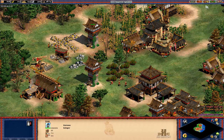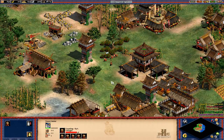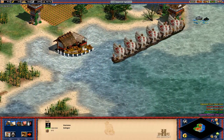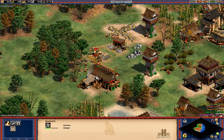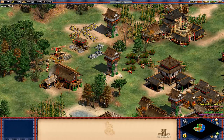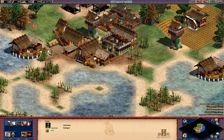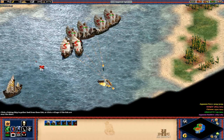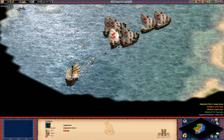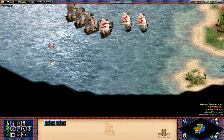I got bracer, so now these keeps actually have 13 range, because the Koreans get plus 1 range to towers and plus 2 in the Imperial Age. I believe that doesn't apply to Bombard Towers — that's the Turks, they have a technology for it. You need to research Cannon Galleon as well, despite starting with two of them. We want food — we want a lot of food. You're going to get hit by a lot of Japanese warships right here, but I'm managing to kill them.